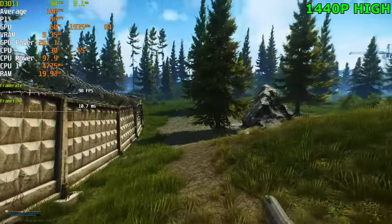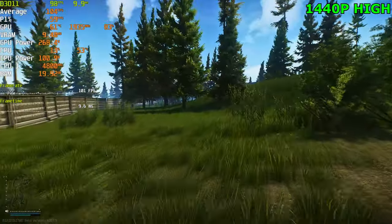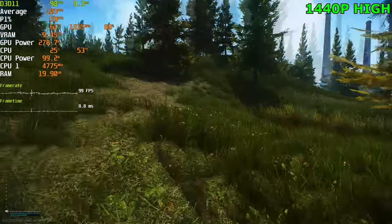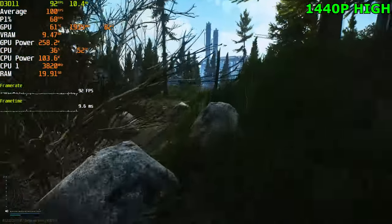1080p high, we're getting around 85 FPS at gas station. There's got to be something in these presets that is more CPU intensive than before. That's why it's good to actually optimize your own settings and not just use a simple preset, because they usually aren't the best — they usually don't have the best quality-to-performance ratio.